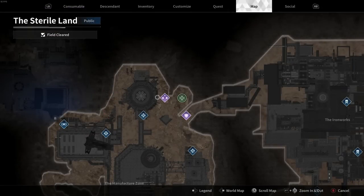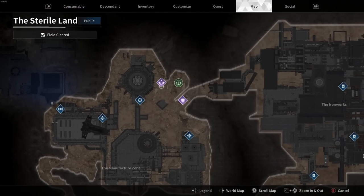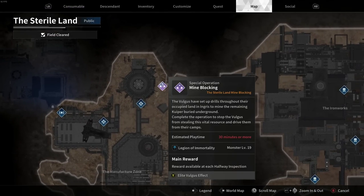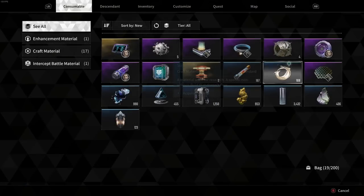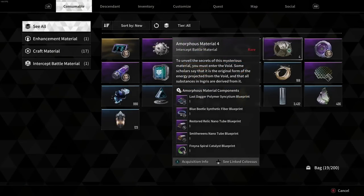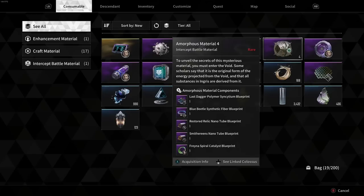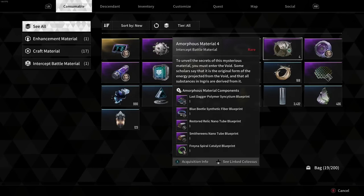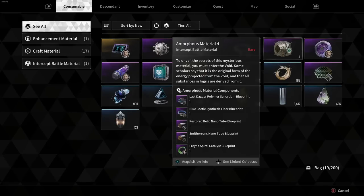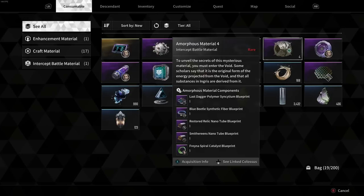Let me show you. If you head over here, you can see Sterile Land. If you go over here, it has a special operation called Mind Blocking — it's kind of like a resistance-type game mode where you get waves and waves of enemies and you just have to defend. As you keep leveling up and going through waves, you'll end up getting a reward called amorphous material. I ended up getting four of them.